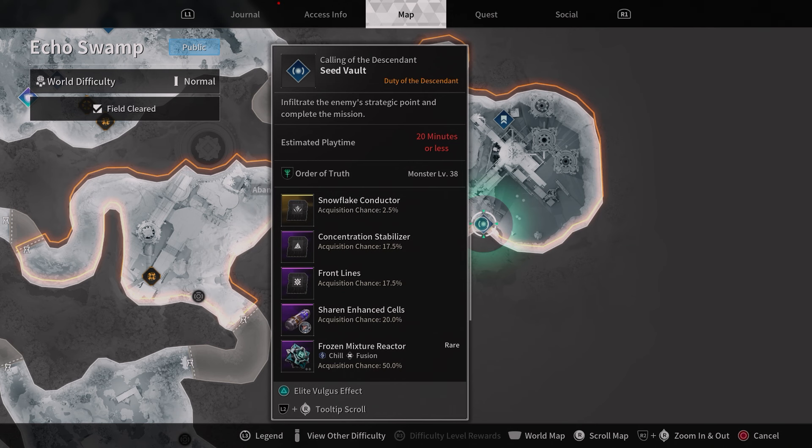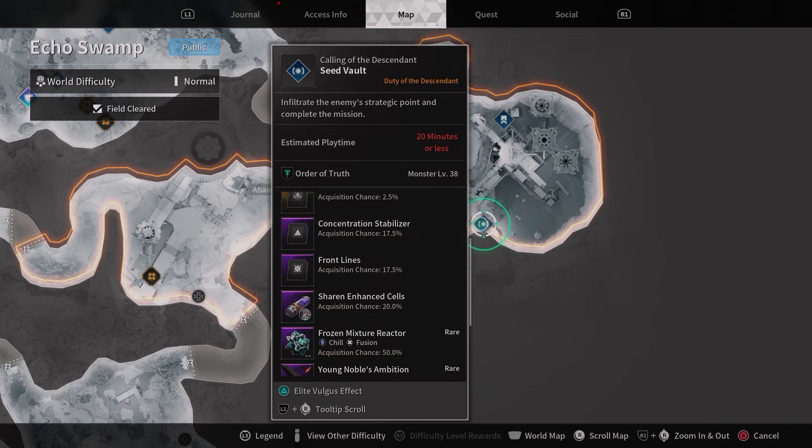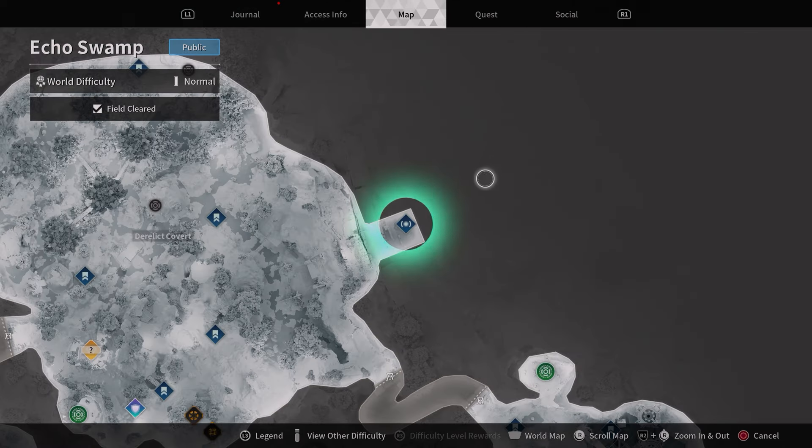First up, we have the Enhanced Cells. You can find it in Echo Swamp at the Seed Vault — this is one of the dungeons and it's only a 20% drop rate, so you'll have to run it a few times. With dungeons, it's much quicker to enter from the hub rather than going to the map every time, so make sure you use that.